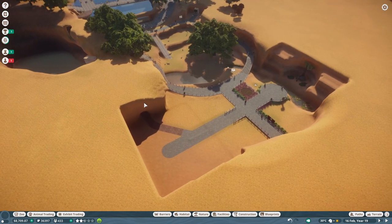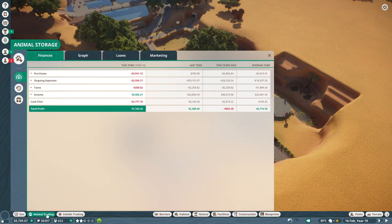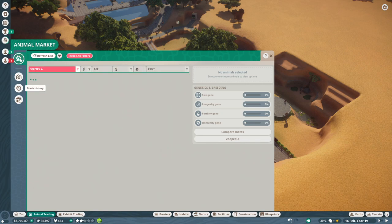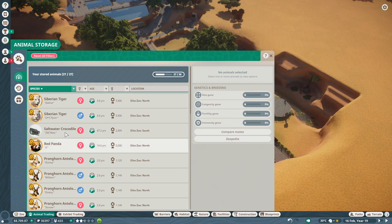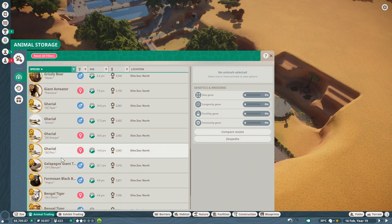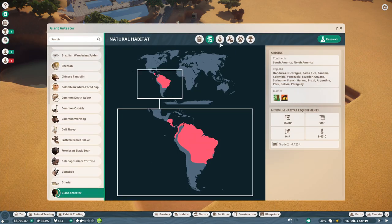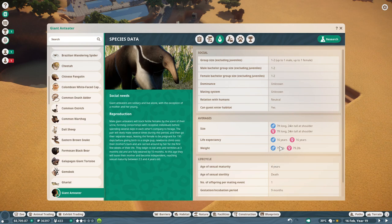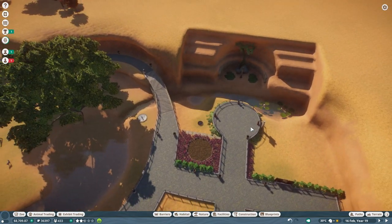Let's go ahead and move Francisca into quarantine. There's another bad habit I keep doing - if I take a look at my animal storage and my giant anteater: 7.3 years old. They live until 16. Okay, so we've got enough time with sexual maturity for that anteater. Once we deliver the animal, we will get more education boards down - I wanted to wait to duplicate the right education board. Let's go ahead and unpause while we wait for the animal to pass quarantine.